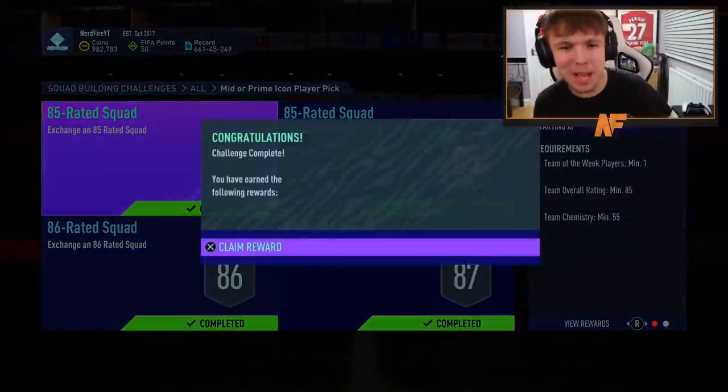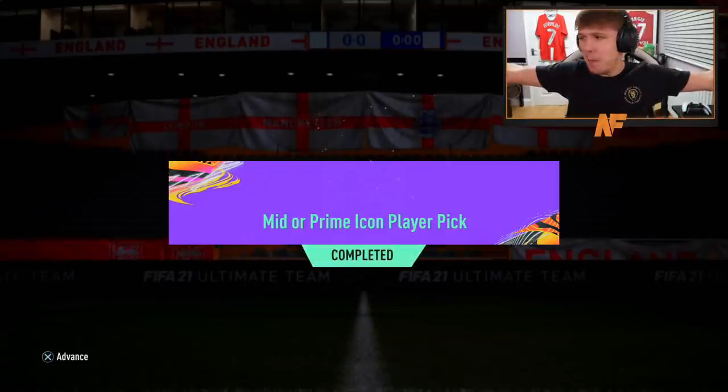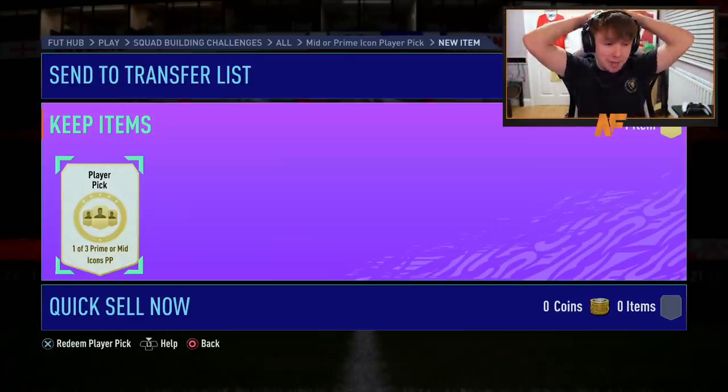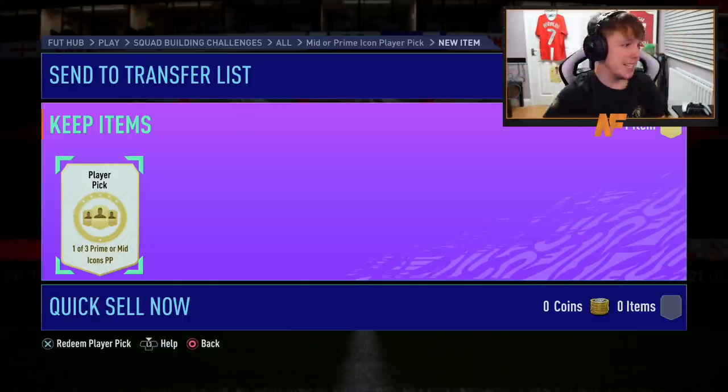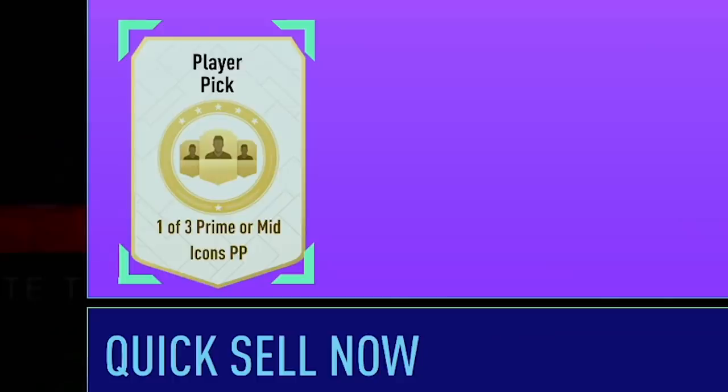We have got a mid or Icon player pick — I'm so hyped right now. However, my hype might die as soon as I open the player pick. The mid or prime Icon player pick is completed, so it's time to send it and see what we get. The hype could completely die here and I could end up in tears. Mid or prime — why is it prime or mid?